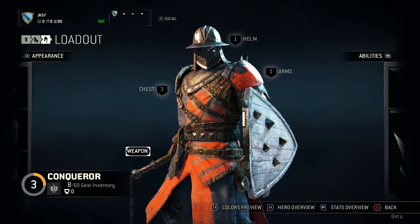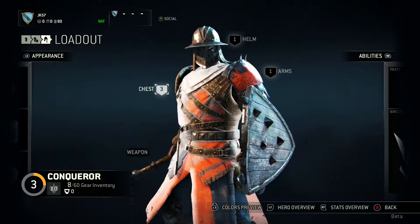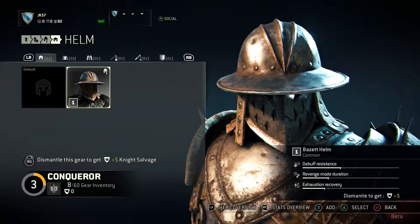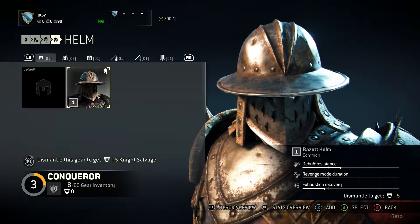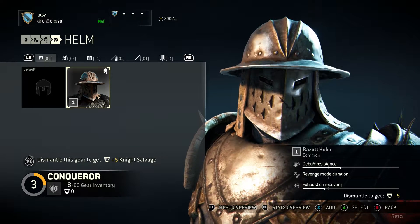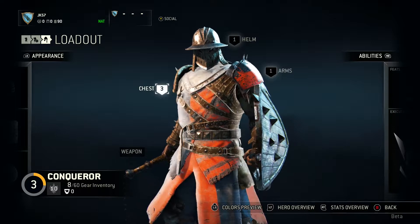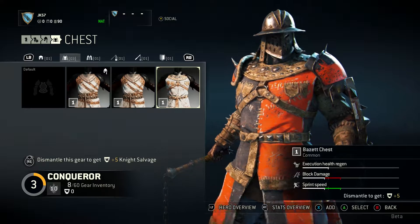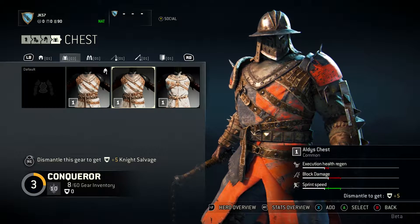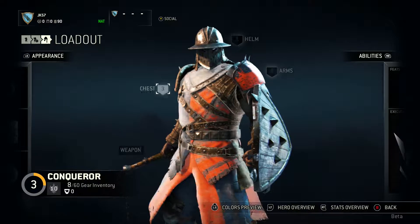This is the important part — every class is different here. When you upgrade and change pieces of armor, if you look in the bottom right-hand corner, there are stats. You need to make sure you're upgrading to better suit your fighting style. You can go cosmetic if you want, but personally I would recommend going for the ones that improve your stats. For example, equipping a different chest piece gives a drop in execution health regen and block damage, but speed sprint goes up — and in the Conqueror class, speed sprint isn't too important.